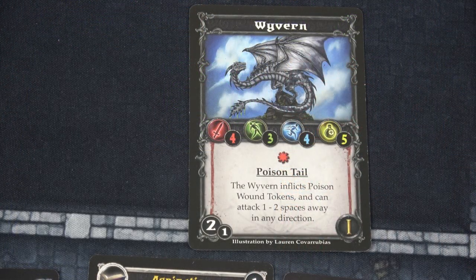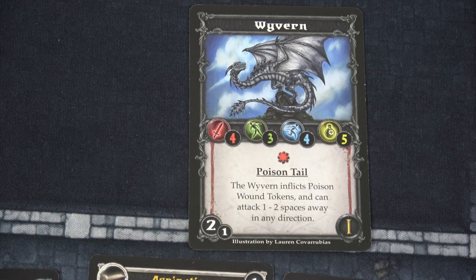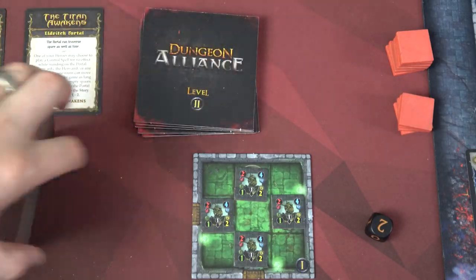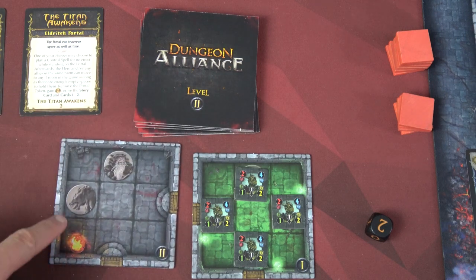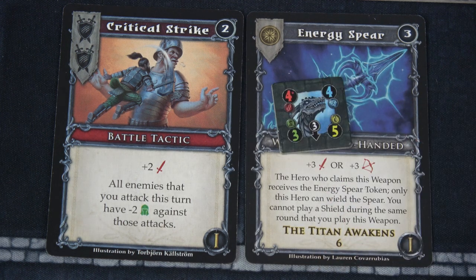We needed four movement because we're going to use two to move here since we're moving away from an enemy, then unlock a locked door. That costs one movement plus one more for the level of the dungeon tile, guaranteeing we can open it. We're going to put out the tile with the Wyvern, using all four movement. We still haven't found a level two enemy, but I think we'll find those once we move to those level two tiles. This Wyvern has four attack, three dodge, four movement, five health. It has a poison tail — inflicts poison wound tokens and can attack one to two spaces away in any direction.